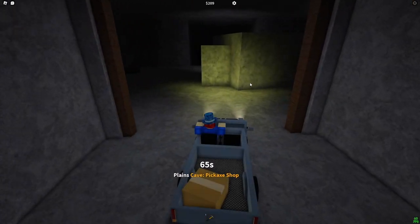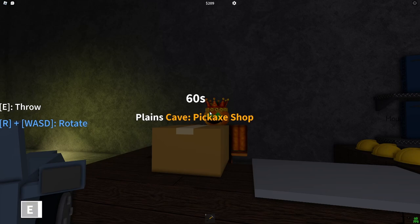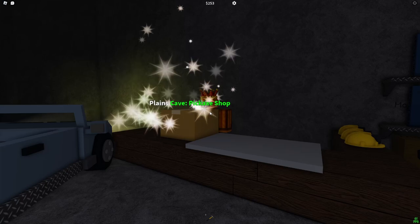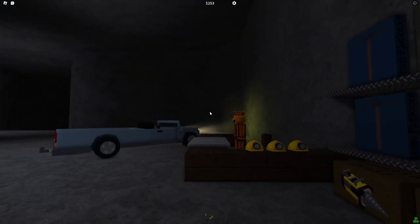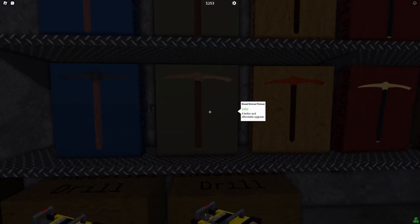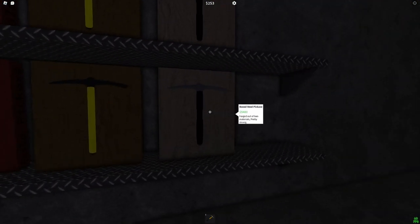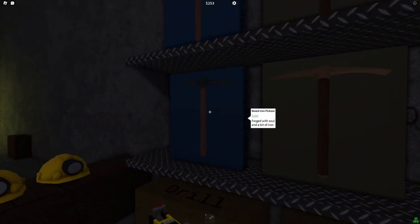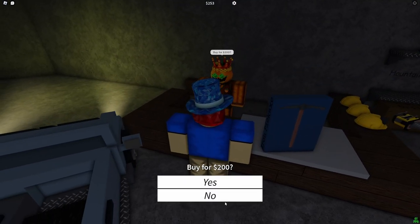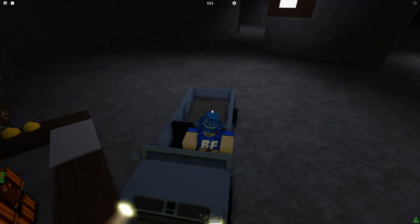Here we go — we have the cave person. Let's go ahead and give them the box. We got 44 dollars, which is low, but we've been getting pretty good money otherwise. While we're here we can look at some items: there's a bronze pickaxe, a boxed copper pickaxe, something drilled for around 9,500 which is very expensive. We can afford a boxed iron pickaxe for 200, so we'll buy that and unbox it. We have a brand new pickaxe — let's go do some mining.